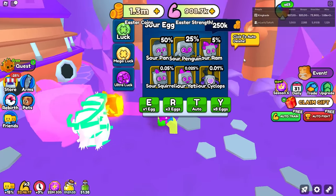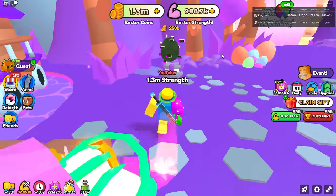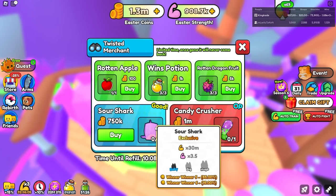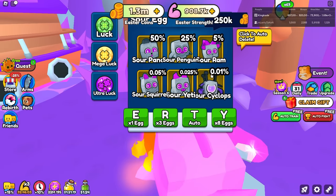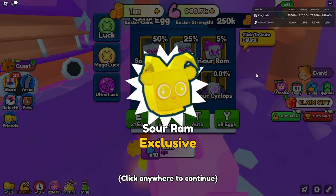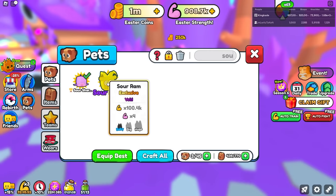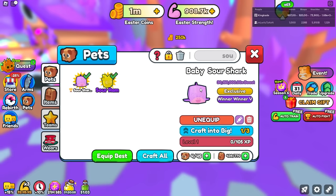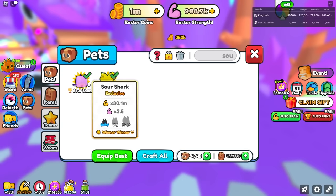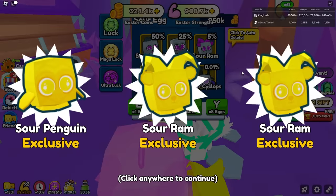This stuff in here actually seems kind of cheap compared to this egg. It's either these items in here are really cheap, or this egg is really expensive. Because apparently we can either get one of these, or go ahead and get three of these. But anyway let's go ahead and open up one of these eggs. We got the Sour Ram — that is this one right here, the 5% chance. The Sour Ram gives us times 4 strength. It's not as good as the Overseer at 30 million, but it does give us more in this world.